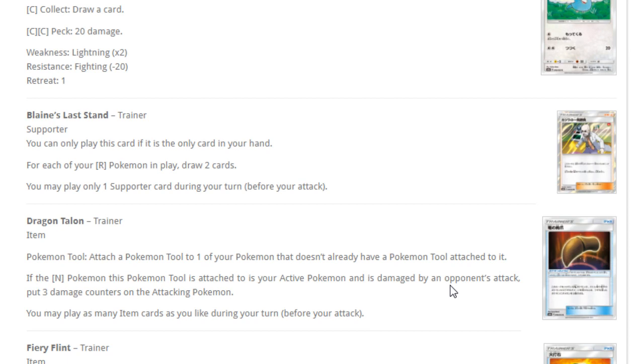Next up, Dragon Talon — a Pokemon Tool that, if the Dragon type Pokemon it's attached to is active and is damaged by an opponent's attack, puts three damage counters on the attacking Pokemon. It's basically a continuous Bursting Balloon for half the damage. Choice Band is probably always going to be better.